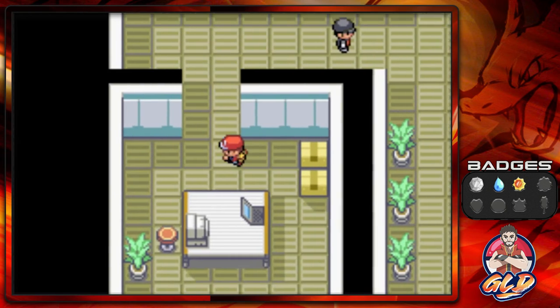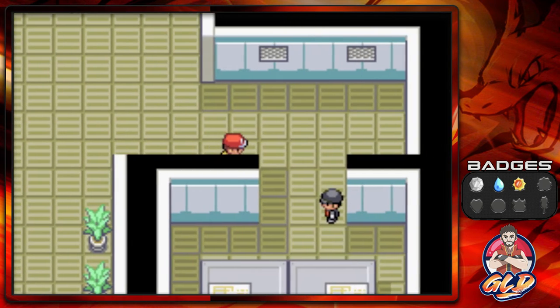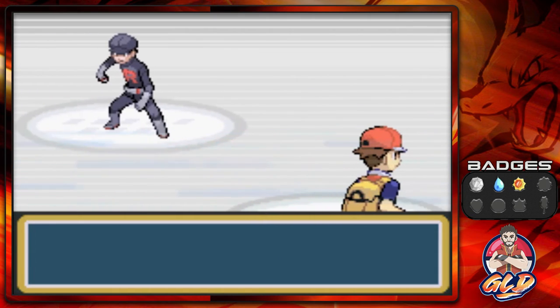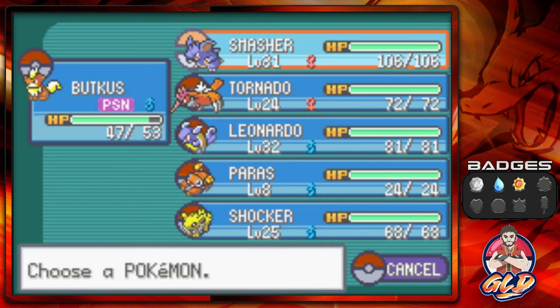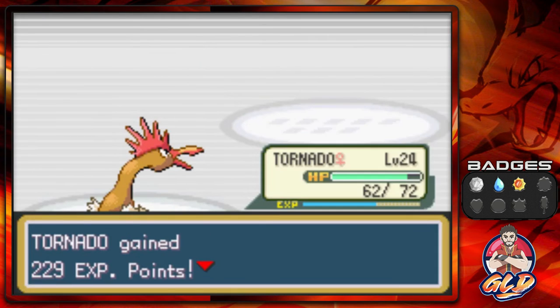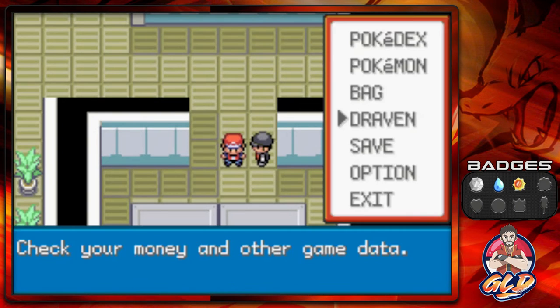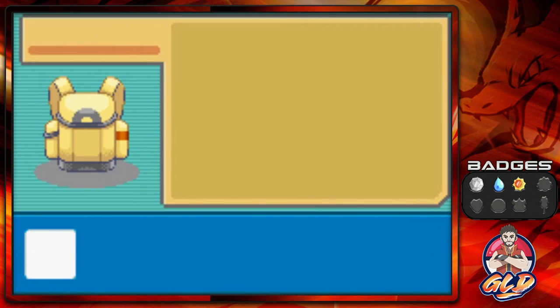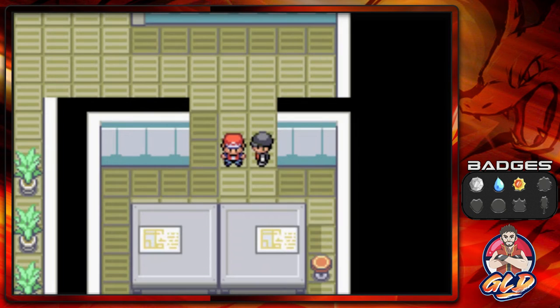We found an Escape Rope and battle another grunt. Using a Hyper Potion to keep going. A grunt comes out with a Drowsy — Dig attack, then Poison Gas hits us. Switching to Tornado for Fly. Then a Machop appears — Fly again — and we've defeated another Team Rocket member. We forgot to stock up on Antidotes but we do have plenty of berries.